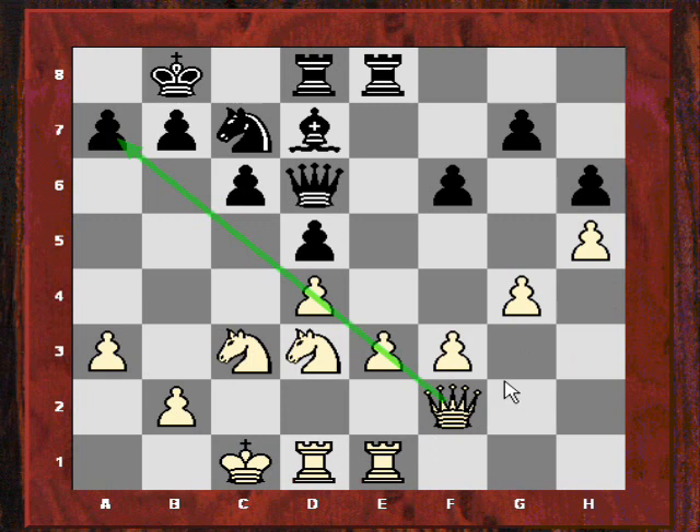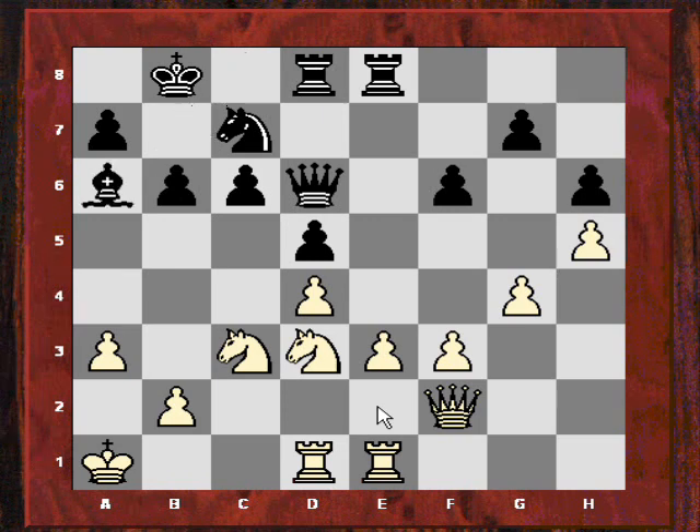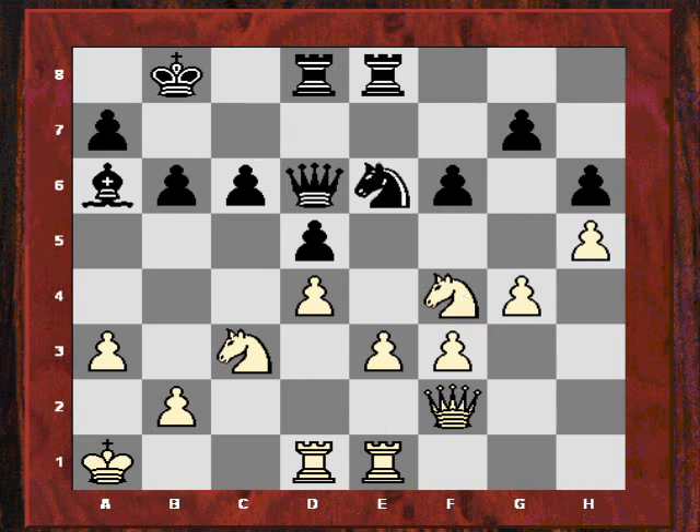Or generally maybe double up rooks. Rhe1. So Bc8, Kb1, b6, King a1 — the king is safely tucked in the corner before white plays anything active. Now Nf4, with the knight eyeing g6. Karpov offers an exchange of knights which is rejected with Ng6.